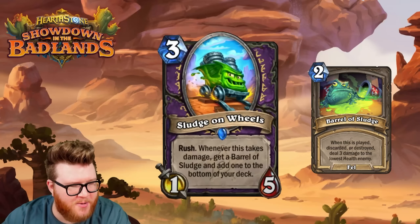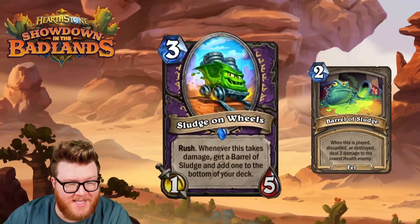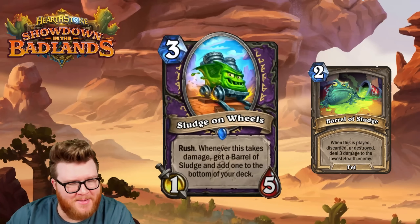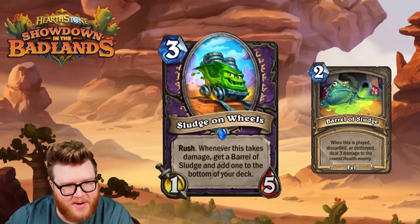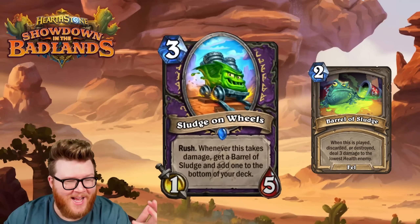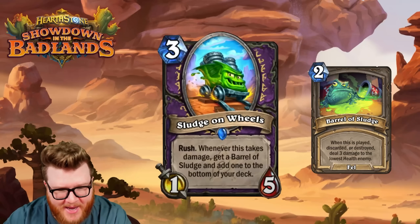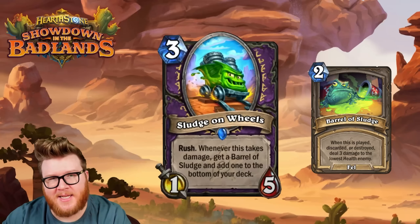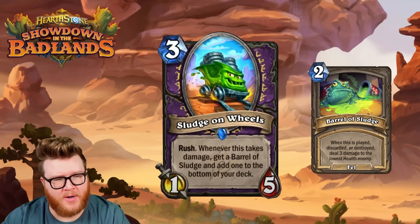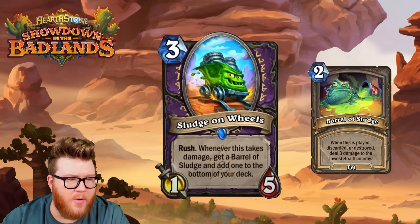Sludge on Wheels is a three-mana 1/5 with rush. Whenever this takes damage, you get a Barrel of Sludge and add one to the bottom of your deck. In Warlock with cards like Defile, this could give you a bunch of Barrels of Sludge right away — it doesn't have to survive the damage. So this could throw itself away in exchange for a Barrel of Sludge, or easily get you two Barrels in many cases: use it to take a bad trade and the opponent cleans it up, giving you two Barrels for later.